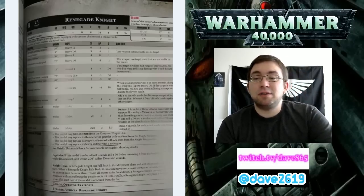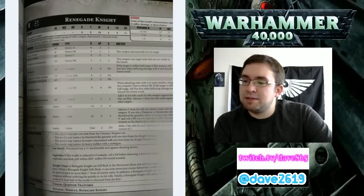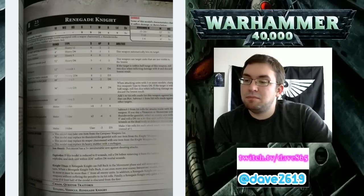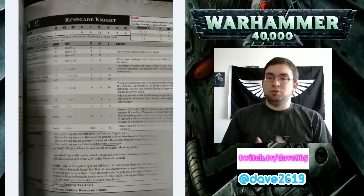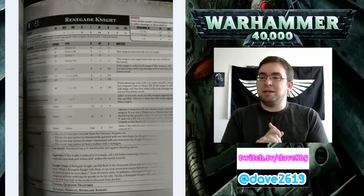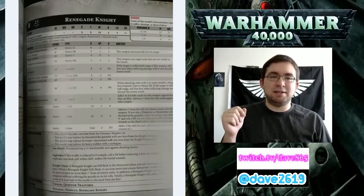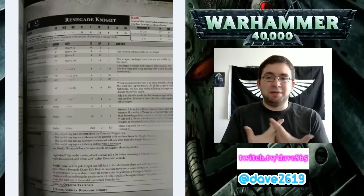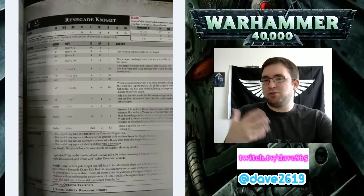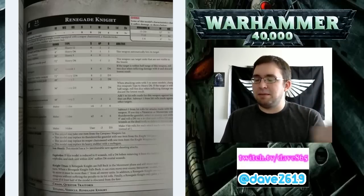The Titanic Fist is melee, Strength user so Strength 8, AP negative 2, and D3 damage. Make 3 hit rolls for each attack made with this weapon instead of 1. So you essentially triple your attacks, but it's only Strength 8 and doesn't do as much damage. I'm taking that to mean you can split your melee attacks - so if you pick 2 of your 4 attacks and triple them into 6, you can hit a little infantry unit that's trying to bog you down. If you understand that differently, please let me know.